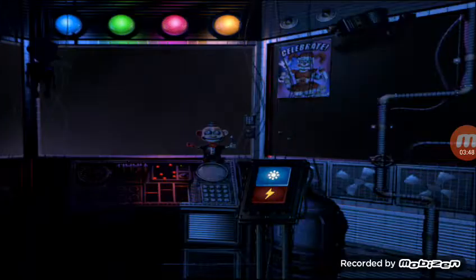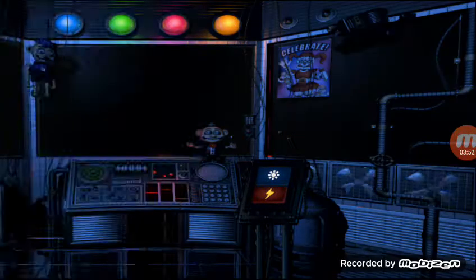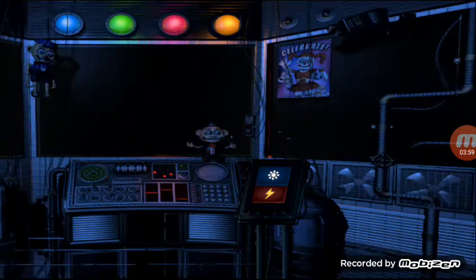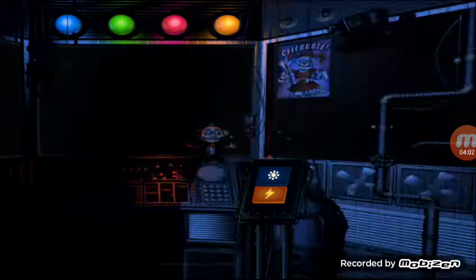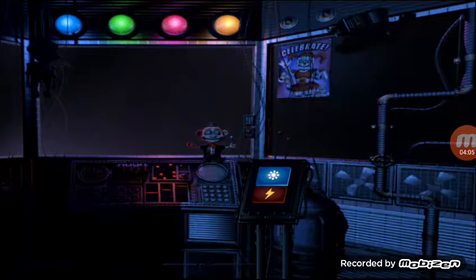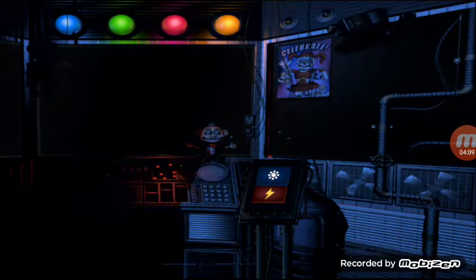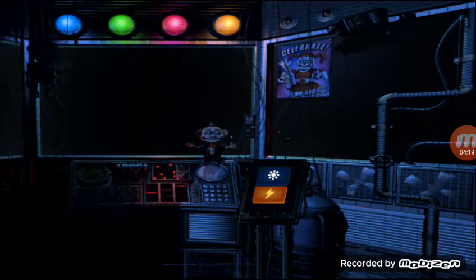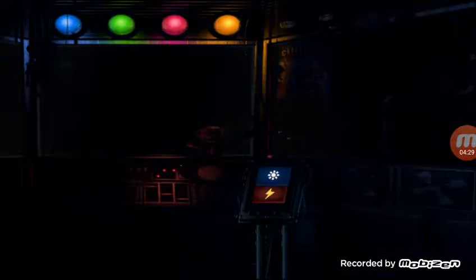On the other side of the glass is Circus Baby's auditorium. Let's check the light and see what Baby is up to. Looks like a few of the lights are out, but we can fix that later. Let's encourage Baby to cheer up with a controlled shock. That concludes your duties for your first night on the job.